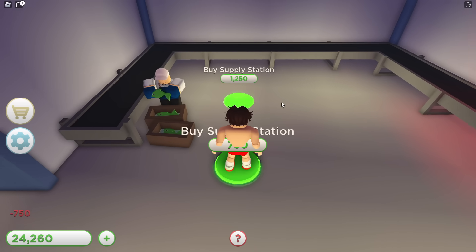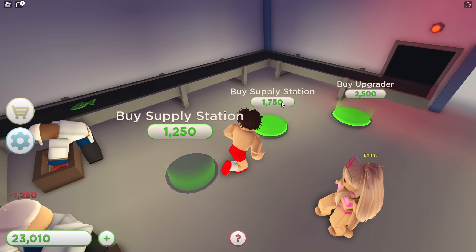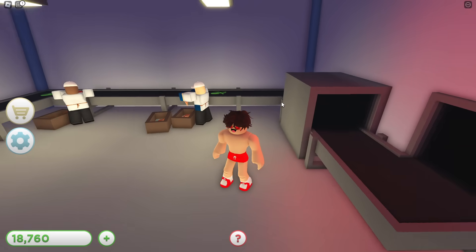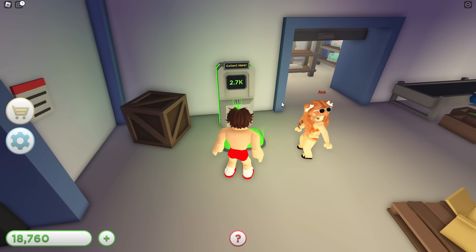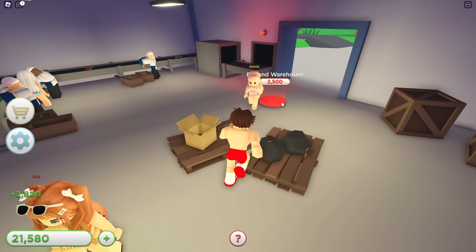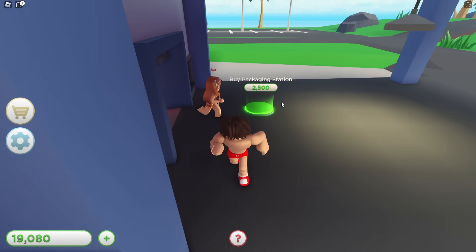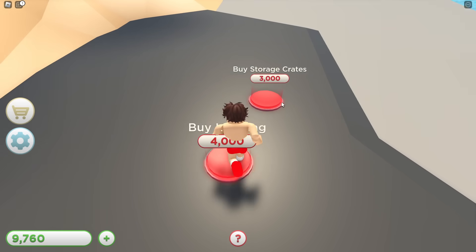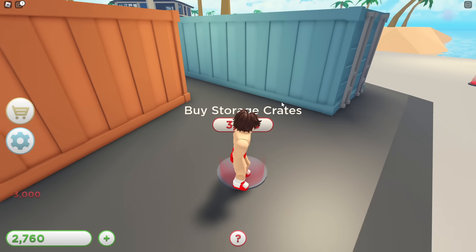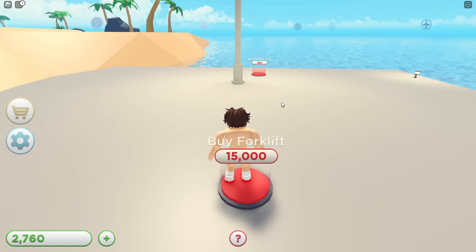I can buy a supply station, and this guy's making us more money too! I bought an upgrader for it as well — look how much more money we're making. We're about to be at like 3,000. I can expand the warehouse walls too — just upgrade everything! There are more things to upgrade down over here. I got some lights and I bought some storage crates. Then over here I could buy a forklift!